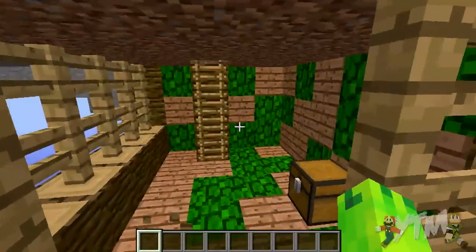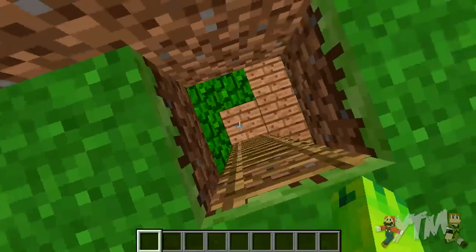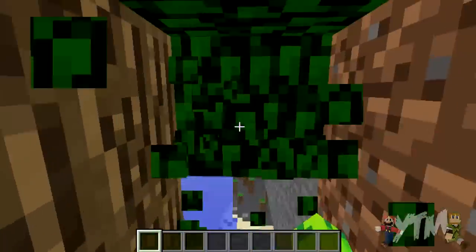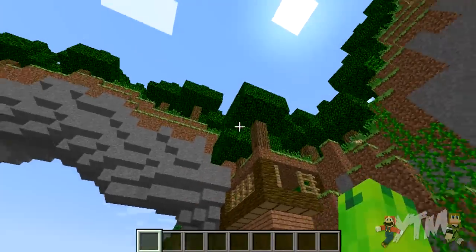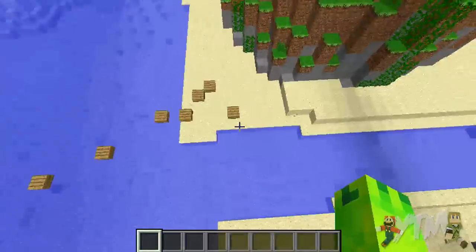I'll break my way into here. I thought you accessed this from down below. You do not — you have to break through the leaves. If you don't know, on the Hunger Games servers the only blocks you can break are leaves, so you can access that, you'll just have to kind of break through.